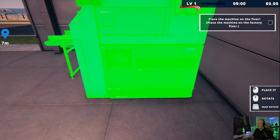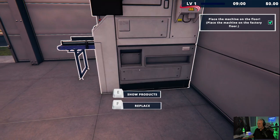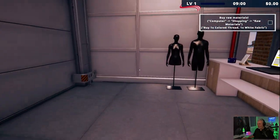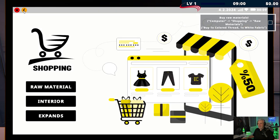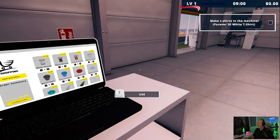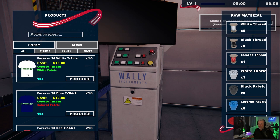Let's turn that this way and get it right about there — I think that looks good. We need to buy the raw materials; I'm back here at the computer. I think we're going to be doing a lot of computer work here, folks. Under raw materials, I need one colored thread and one white fabric. Let's go ahead and confirm that.